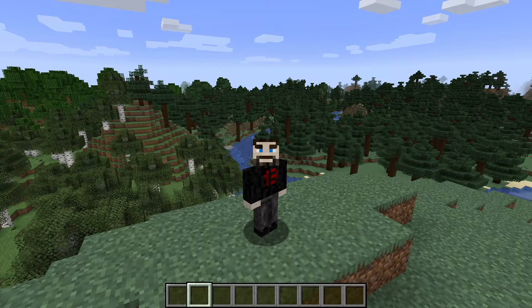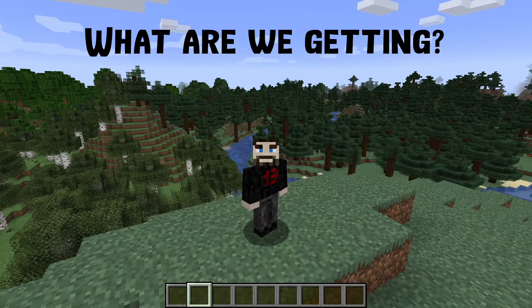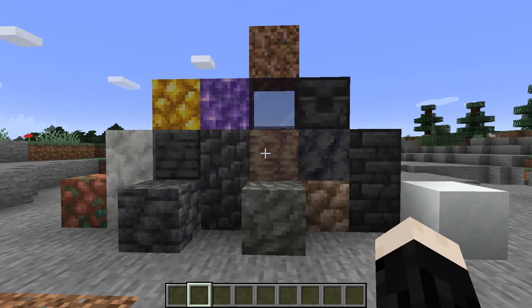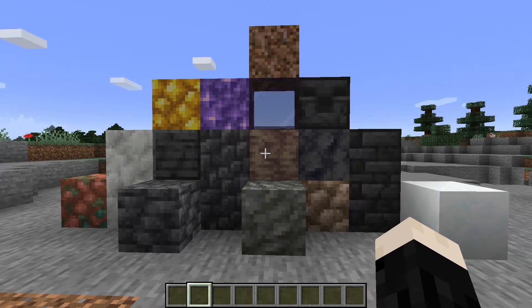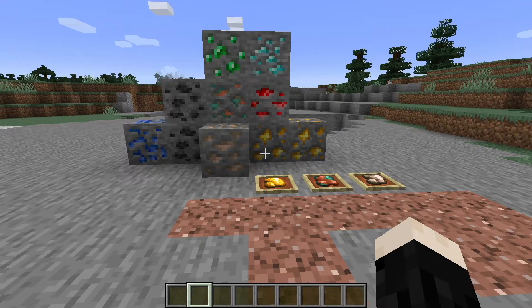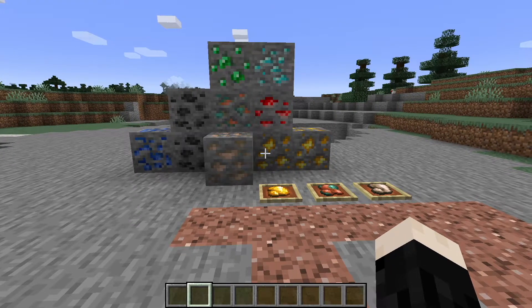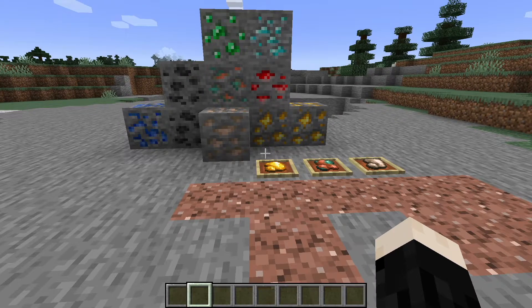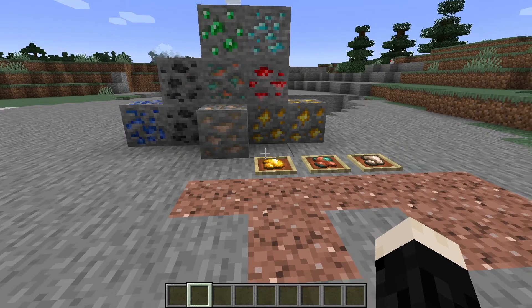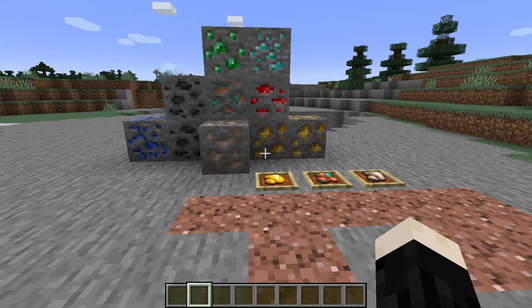So with 1.17 right around the corner, what are we getting? We are getting a ton of blocks, and most of them are pretty great. Some of the deepslate and new stones are very nice. The ore blocks are kind of cool. The powdered snow and the tinted glass add new things to the game we didn't have before. We also got an overhaul of the ore system — all the ore blocks are retextured, and we got raw ores: raw gold, raw copper, and raw iron, which means we get the benefit of the fortune enchantment on these blocks.